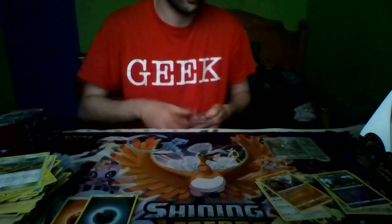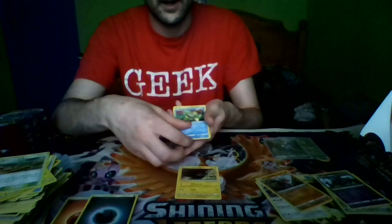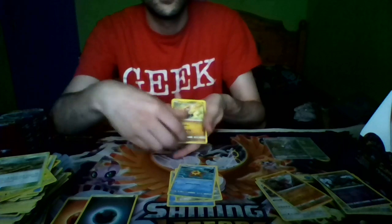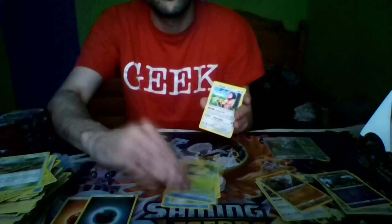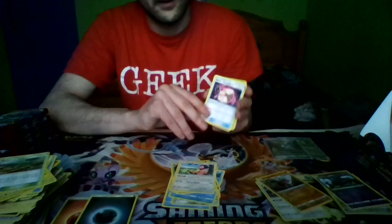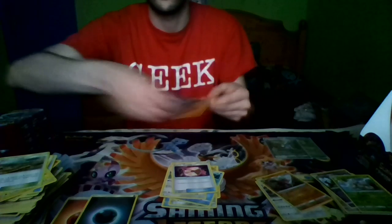Pack two of the second half: a Lone Gible, Remoraid, Aron, Staryu, Jangamoto, Braviary, Kakuna, Mil Tank, Psychic Memory, a Reverse Holo Exeggutor, and a Registeel, and Lightning Energy.